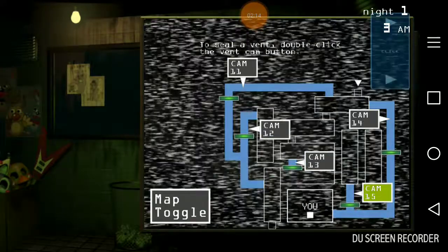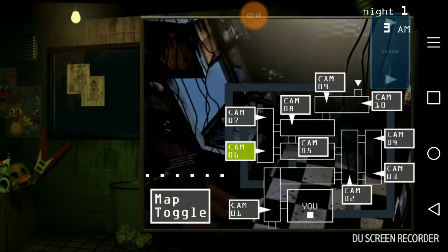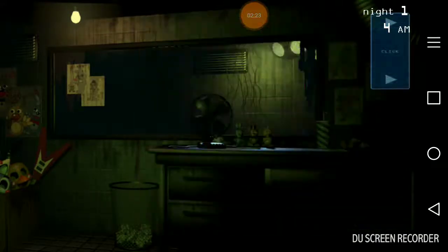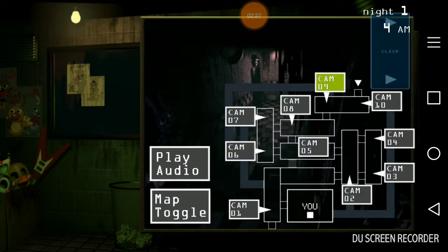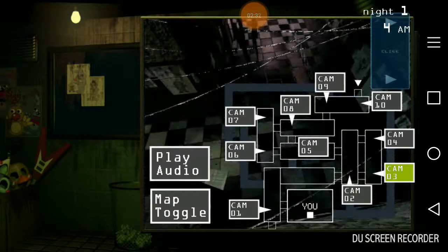For now, just get comfortable with the new setup. You can check the security camera over to your right with the click of that blue button. You can toggle between the hall cams and the mid cams. Then over to your far left, you can flip up your maintenance panels — use this to reboot any systems that may go offline.